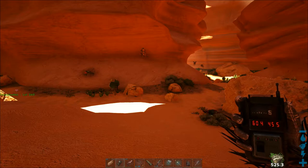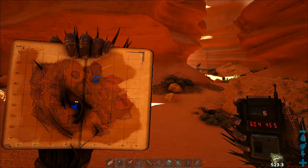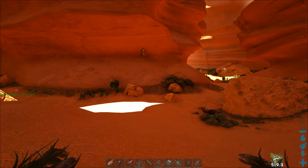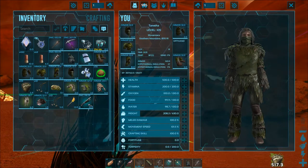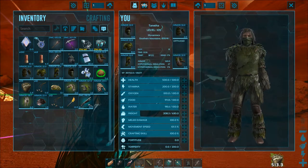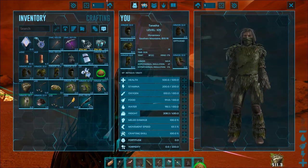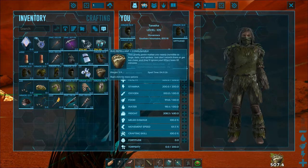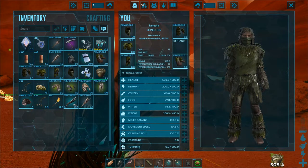Hello and welcome! This is Nexus from Iverniacs and in this video we will be looking at the Giant Queen Bee taming on the Scorched Earth map. On this map there is only one place where you can go to find beehives and that is in a canyon at coordinates 60.4 and 45.5.